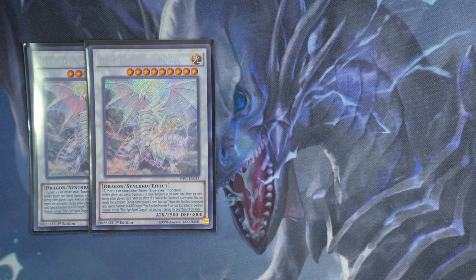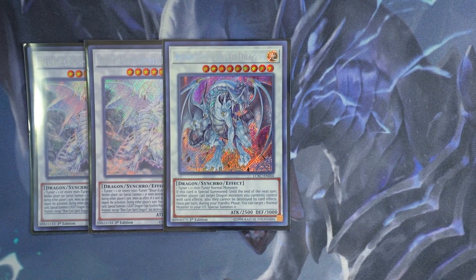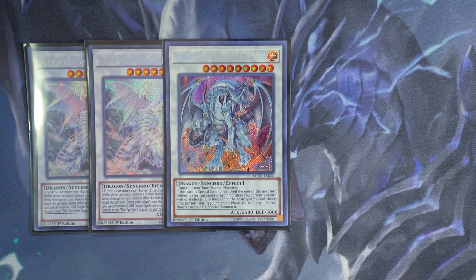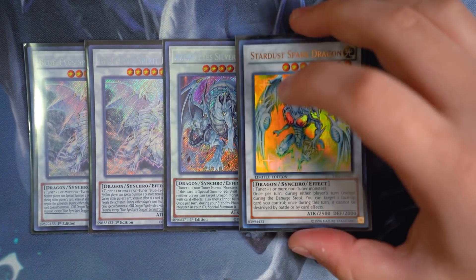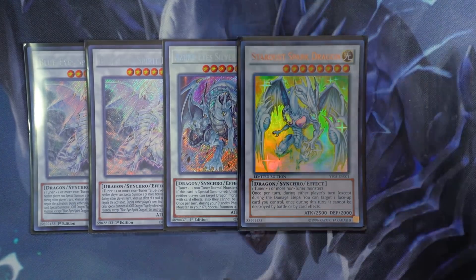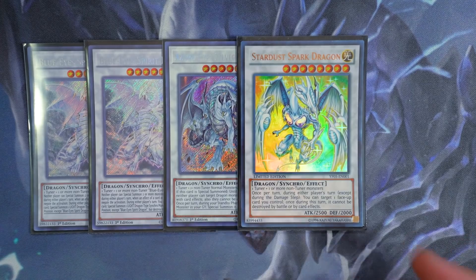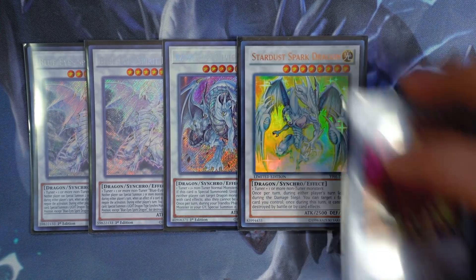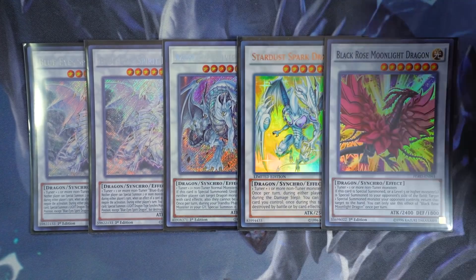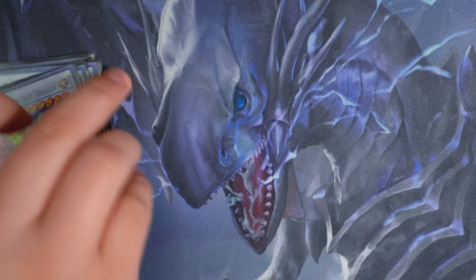Alright guys, for the extra deck — of course the main man himself, double copies of Blue-Eyes Spirit Dragon and one Azure-Eyes Silver Dragon. If Azure-Eyes is special summoned, until the end of the next turn, neither player can target dragon monsters you control with card effects, and they cannot be destroyed by card effects. So Torrential plus Needle Ceiling with Azure-Eyes? Good luck killing your entire board. Azure-Eyes is insane. Stardust Spark Dragon — you tag this out with Spirit Dragon just like 2016, protect your floodgates, protect your monsters. And Black Rose Moonlight Dragon is also really great as another interruption piece during your opponent's turn.